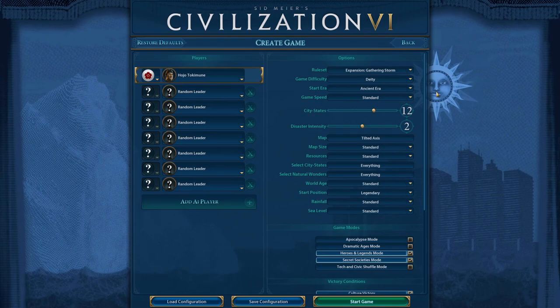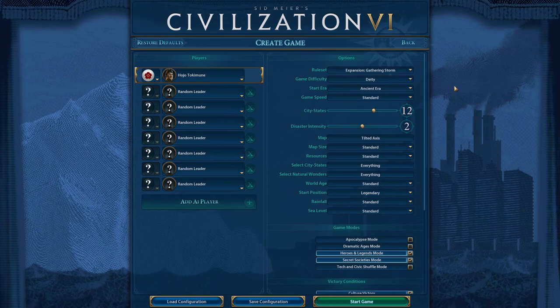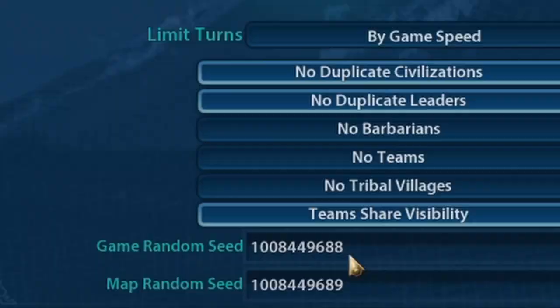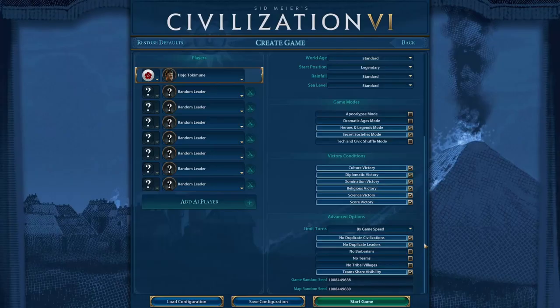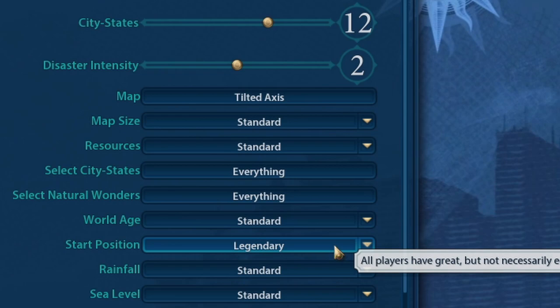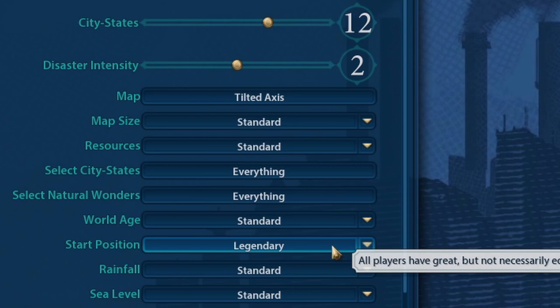With that said, the Tilted Axis map in Civ 6 works a little bit differently. It's pretty much an entirely different map type, because you have the North Pole in the middle of the map in the Civ 6 version. We will be playing as Japan — here's the seed if you want to use it — and I will be playing with Legendary Start, because I don't think I've actually played a Civ 6 game with Legendary Start.